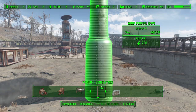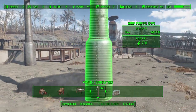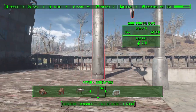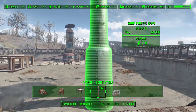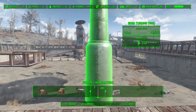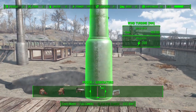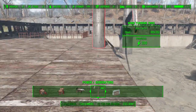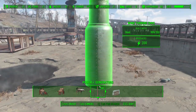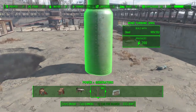It'll produce 200 electricity for your settlement, which I think is actually pretty balanced — that much material to produce all that electricity is pretty cool. Once you've got it, just place it anywhere within your settlements. It is a slightly harder thing to place; there seem to be a lot of places where it doesn't really like to go, and it would be preferable for you to be at an elevated position when placing them.